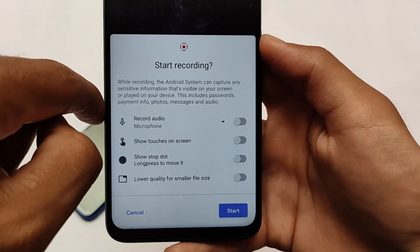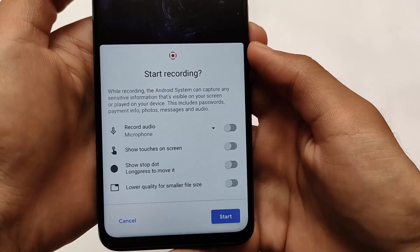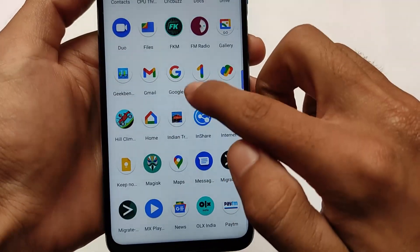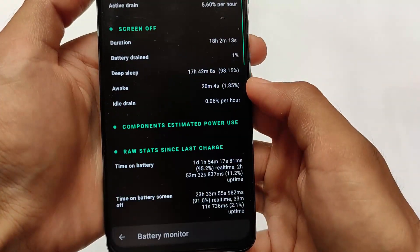In the screen recording settings, we have some advanced options available: record audio, show touches on screen, stop dot, and lower quality for smaller file sizes. This is a very good thing. I don't use screen recording much but the option is present.